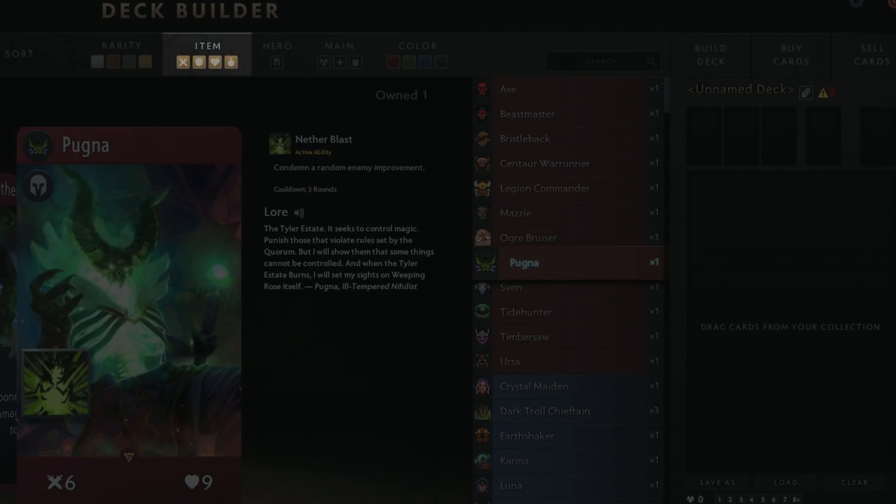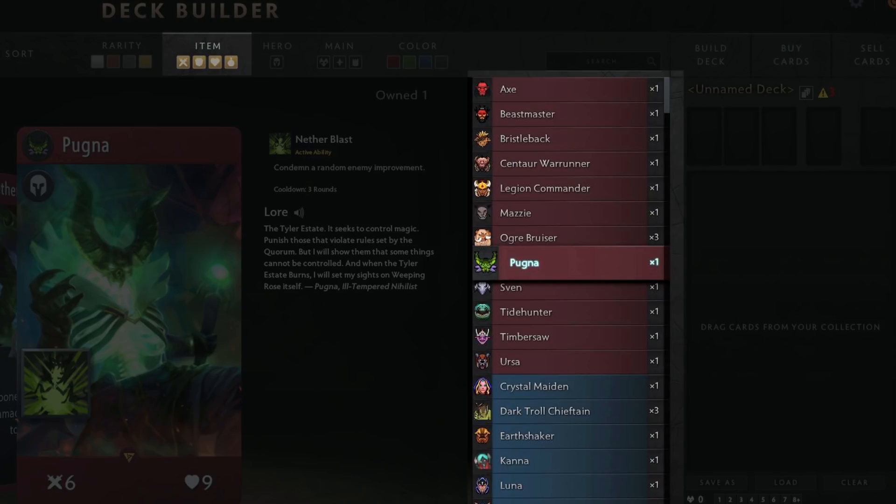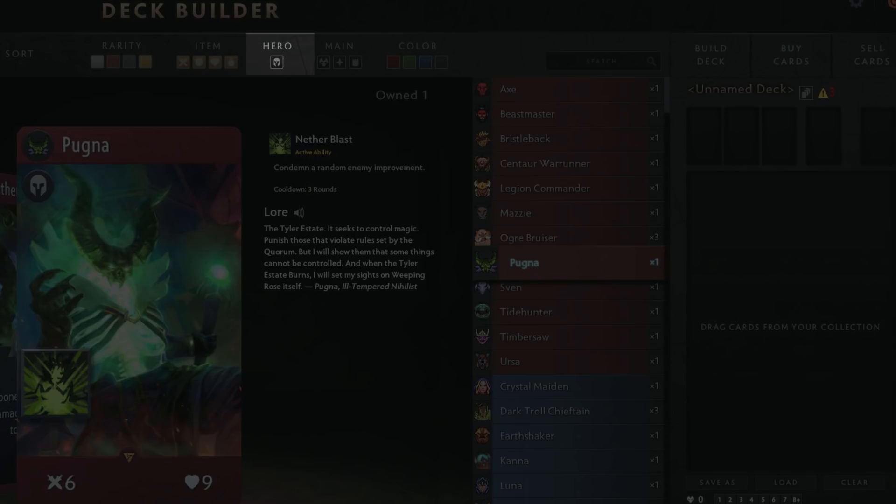Next up we have Item. This likely allows you to display only one type of item in the main card panel. This of course varies from weapons, armour, health and consumables. These buttons are then repeated for Hero; there's also one for Main, which looks like it's going to be spells; and lastly colour, obviously allowing you to pick between red, blue, green or black. Finally, in this top filtering bar, we have a Search, which you can use for specific cards and potentially for effects and things such as that.